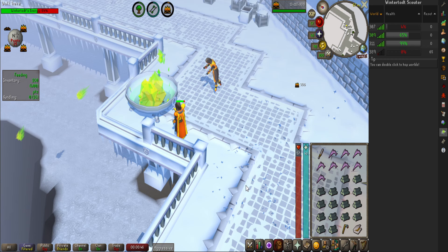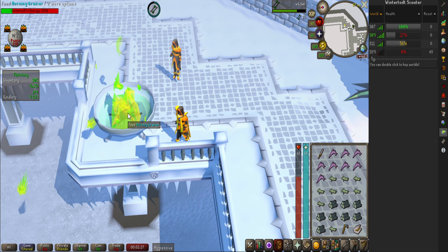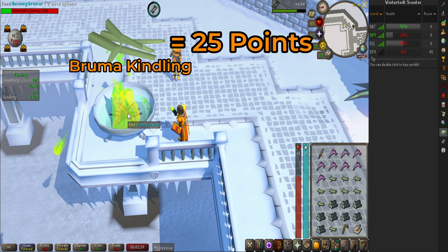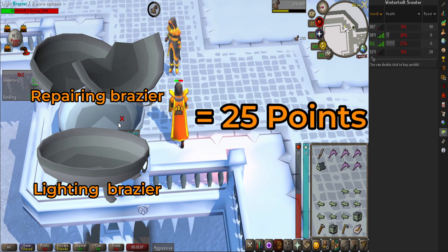Let me break it down. Burning a Bruma log is 10 points — this is done to get the best Firemaking XP per hour. If you fletch that log, you get Bruma kindling, which will give 25 points. This is done to get the most points per hour, resulting in the most loot rolls per hour. Finally, repairing or lighting the brazier will give 25 points each. Be aware that these happen randomly, so you need to be looking out.